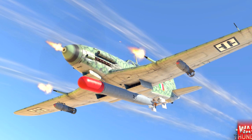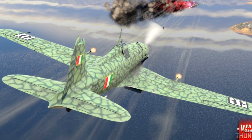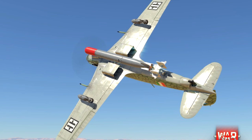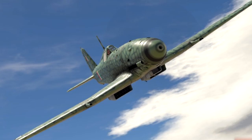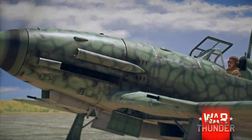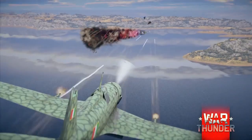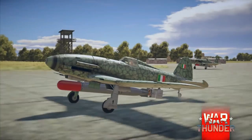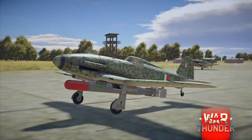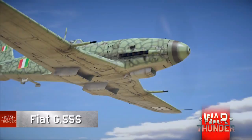Now we're going to the Fiat G55S. It is a unique version of the G55 monoplane fighter — the Cilurante torpedo bomber prototype. It was a conversion of the Serie 1 variant, which traded its nose-mounted heavy machine guns for a torpedo pylon capable of carrying a 987-kilogram torpedo. It was armed with three 20-millimeter cannons mounted on the underside of the fuselage. Thanks to the powerful engine and sleek aerodynamic design, the G55 provides exceptional performance at altitude and smooth handling overall, presenting itself as a worthy adversary both in the air and against targets on the high seas.